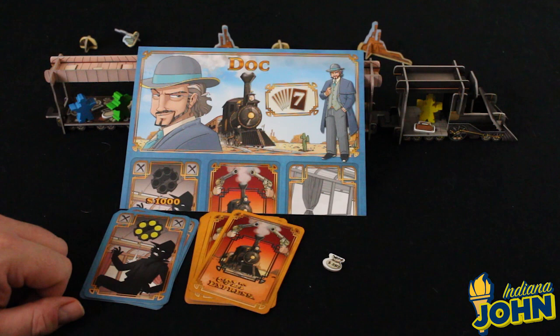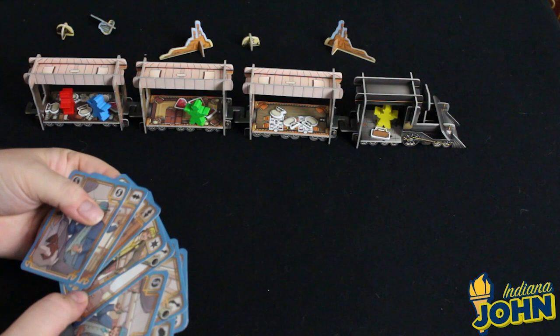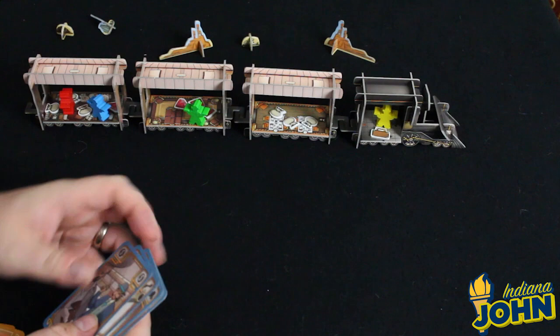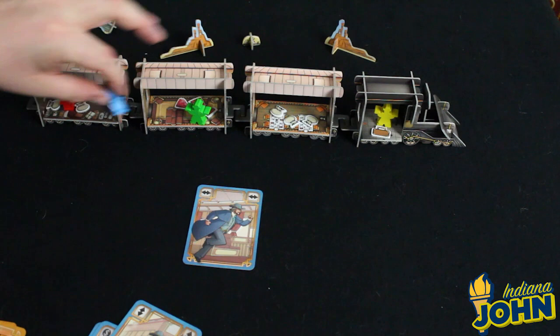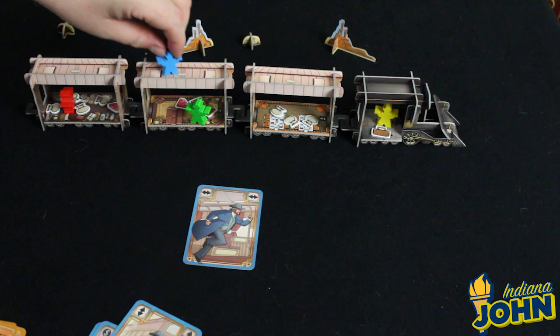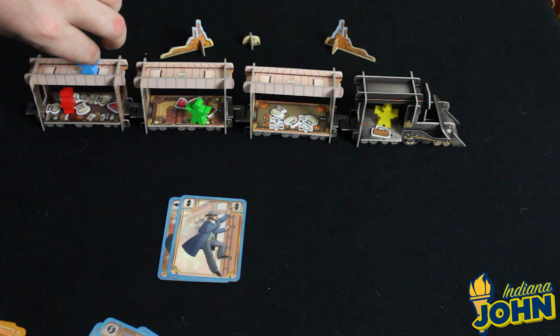Let's look at how a round works to give a flavor of this game. There are six actions in Colt Express, and you get two copies of each action card. For movement, one card is left-to-right: if you're inside the train you move one space forward or backward, but if you're on the roof you can move up to three spaces in either direction — you move faster on the roof. There's also an up-and-down card: if you're on the roof it lets you move down into the car, and vice versa, it lets you move up onto the roof.